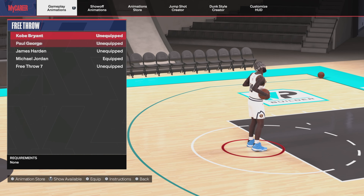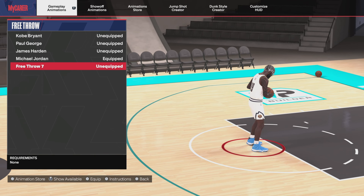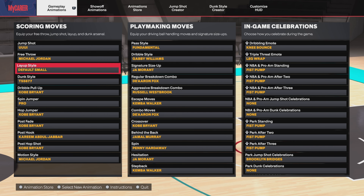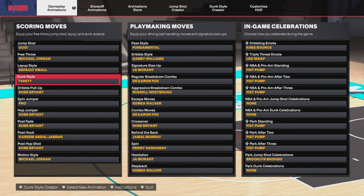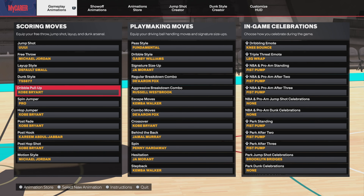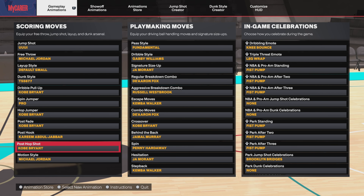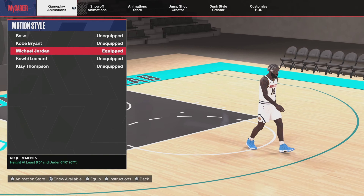For free throw we're running Michael Jordan — I had Kobe Bryant but wasn't hitting them the way I wanted. With Michael Jordan even if I don't time them right they mostly still go in. For dunks we have LeBron James and a quick-off-launch style. For pull up we have Kobe Bryant, hop jumper Kobe Bryant, post fade Kareem Abdul-Jabbar and Kobe Bryant, and Michael Jordan motion style.